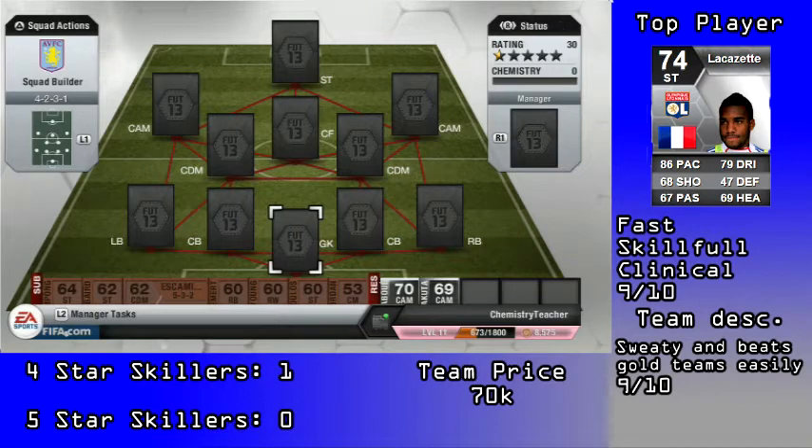It's a silver hybrid, it cost 70k. There are a few expensive players and the rest of the team is pretty cheap. The center backs are quite expensive, the center forward is quite expensive — that's about it. So let's start with the goalkeeper.